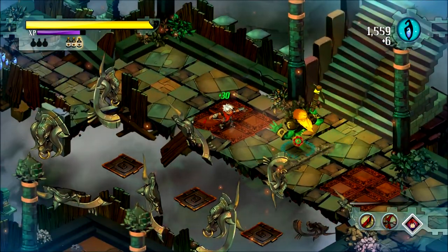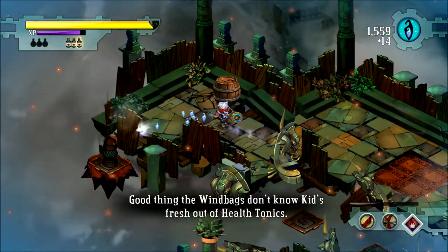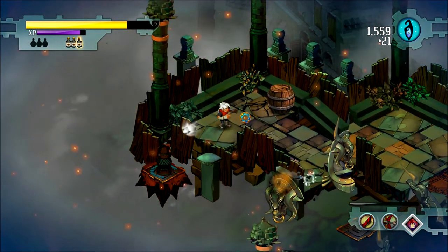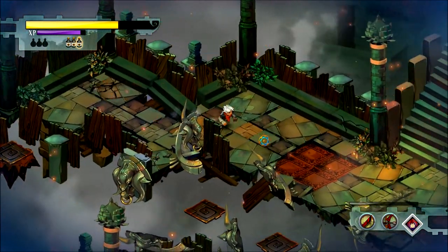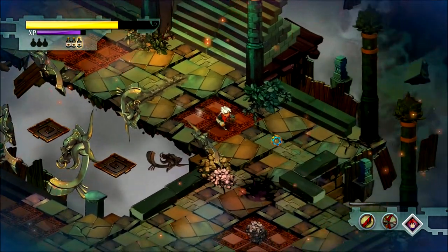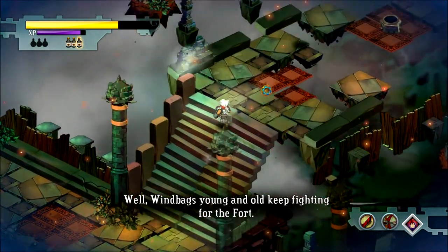I dodge rolled that. Good thing the windbags don't know — the kid is fresh out of health tonics. Counter! My strategy of countering isn't working out very well. This place is tough — this is not an easy place. Windbags young and old keep fighting for the fort.